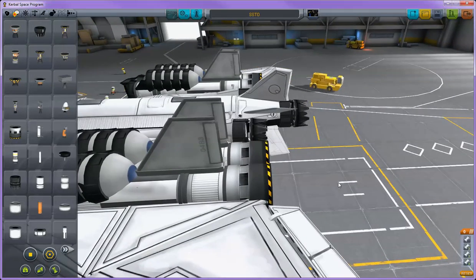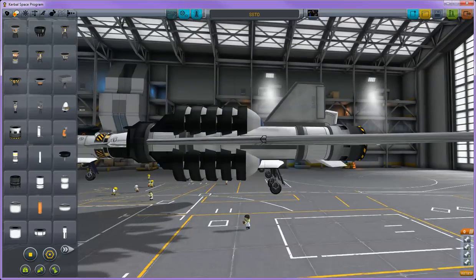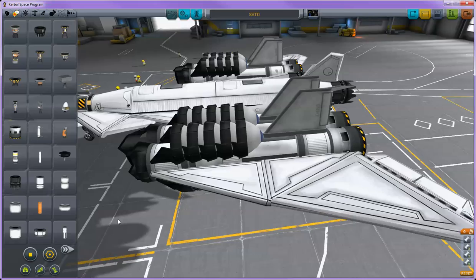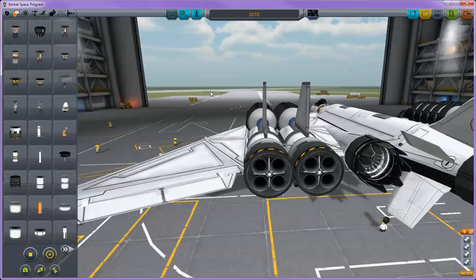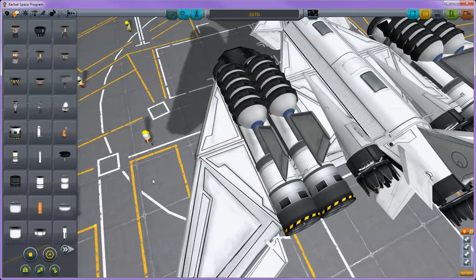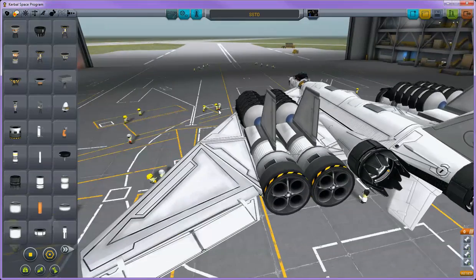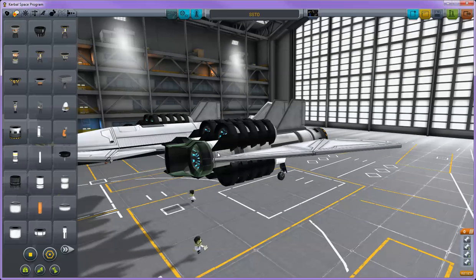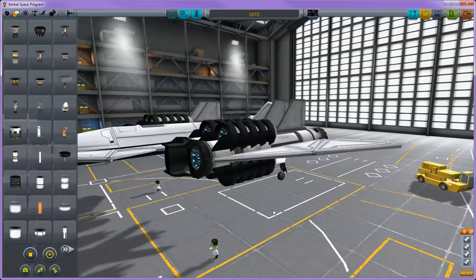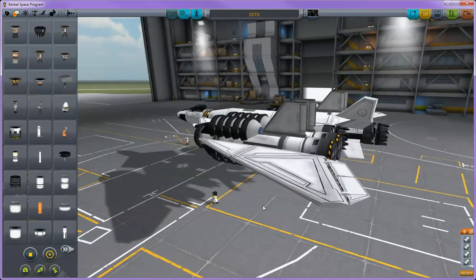These engines are very interesting. They use liquid fuel and oxidizer, but when they're in air-breathing mode, they only use regular liquid fuel. Then once they switch modes to rocket mode, they use the liquid fuel and oxidizer combo. To adapt to that, I attached them to regular liquid fuel oxidizer tanks. When this thing launches, the oxidizer left over in these tanks gets used up before the other one does, since it burns liquid fuel first.